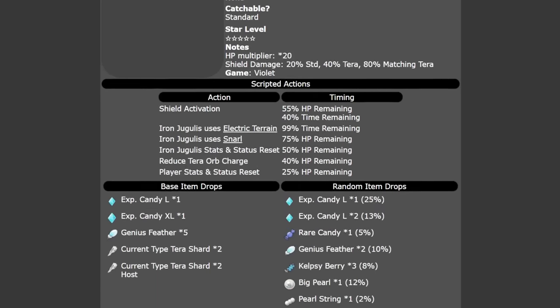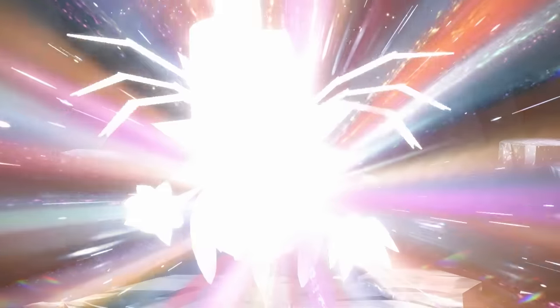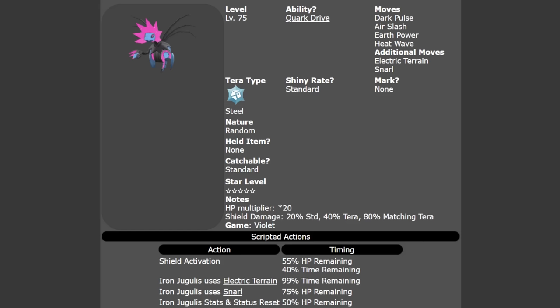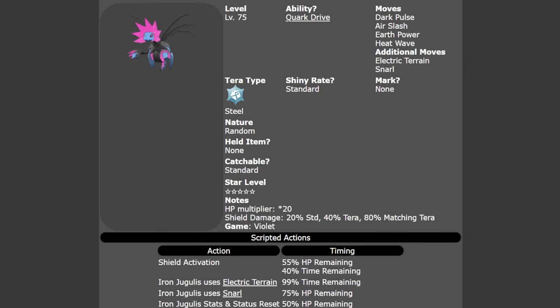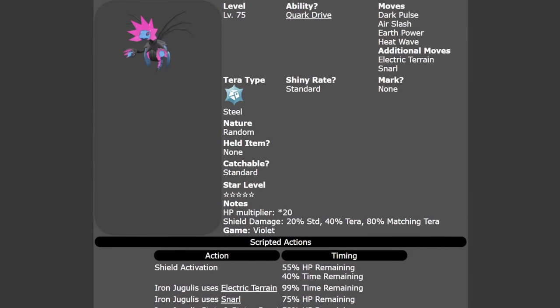Alongside this, Iron Jugulus will appear predominantly in Pokemon Violet — also level 75 and a five-star raid. Its Tera type is going to be solely Steel, so again very easy to find on your map as a Violet player. It has the Quark Drive ability with moves Dark Pulse, Air Slash, Earth Power, Heat Wave, Electric Terrain, and Snarl, and again the standard shiny rate of 1 in 4096.